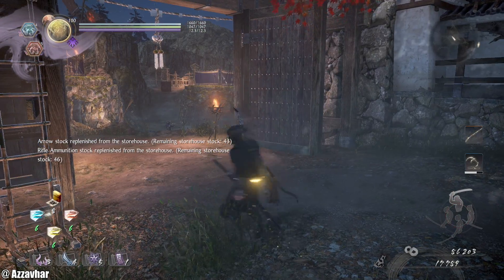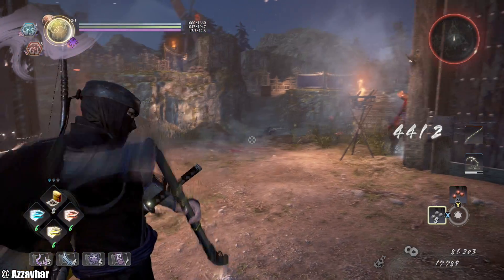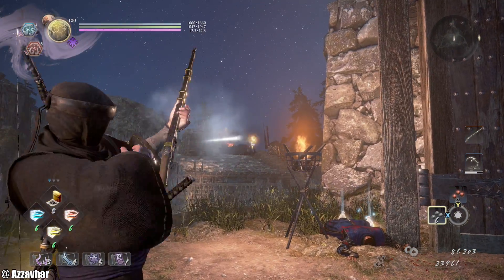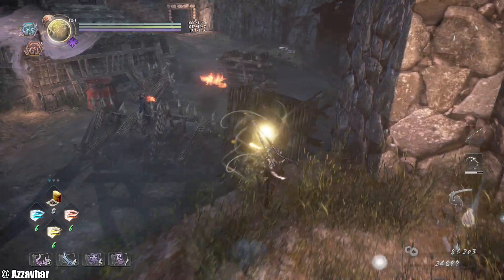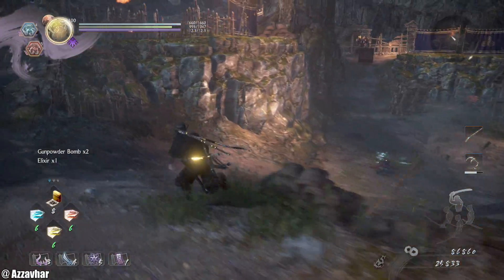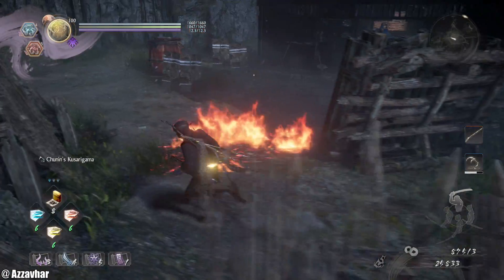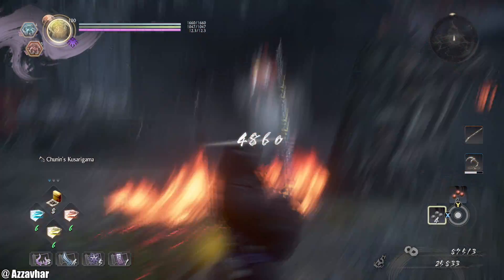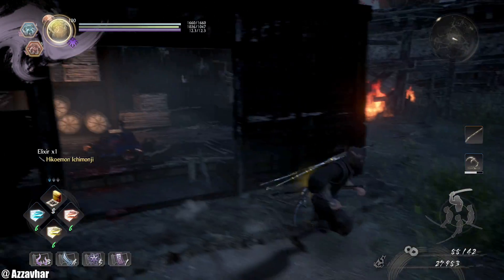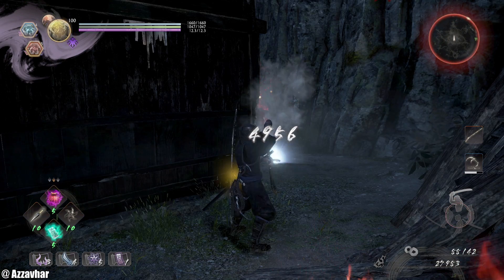Enemies will respawn because we rested at the shrine. Pop these enemies once again — one there, one there, one up there, and one should be patrolling. There is an enemy in there as well — I don't think there's really anything in there, but it might be safer just to pop him in the head. Just stand behind that fire and pop him in the head. Another one here we can pop in the head. Switch to shurikens for the dog.